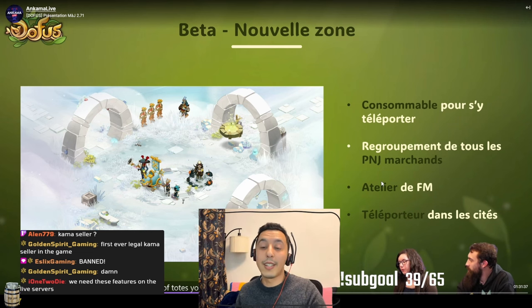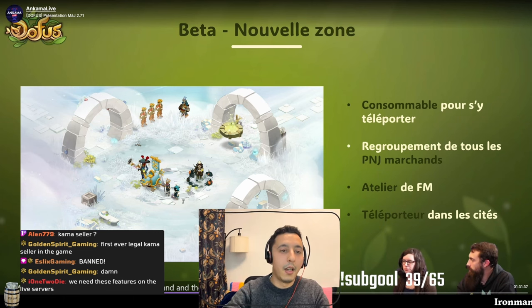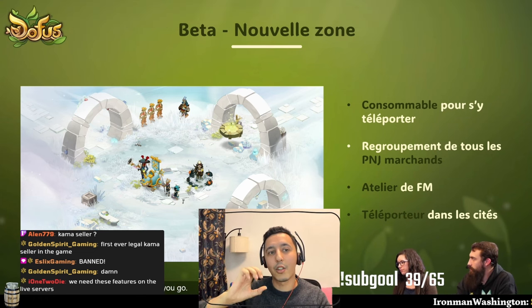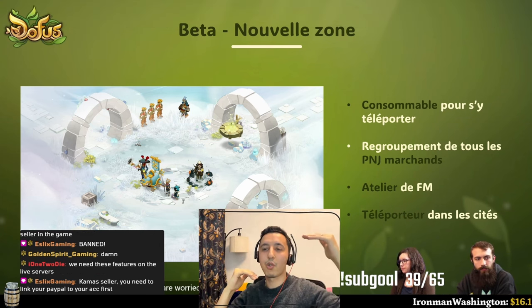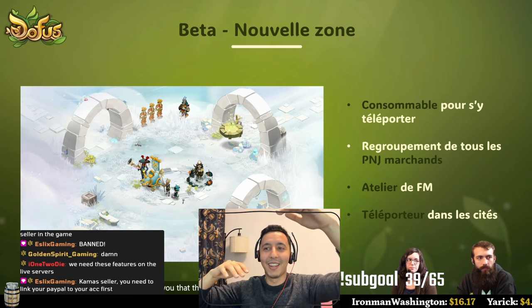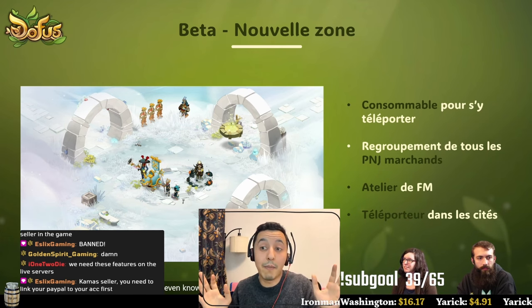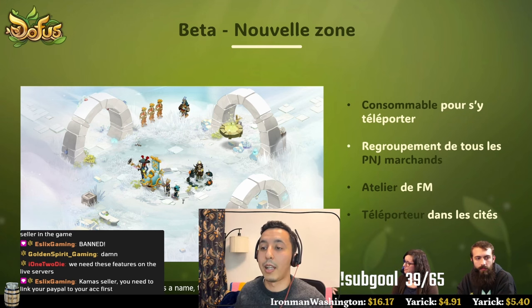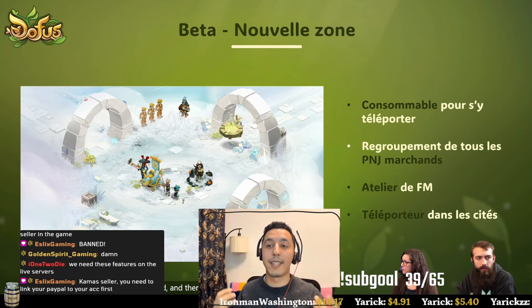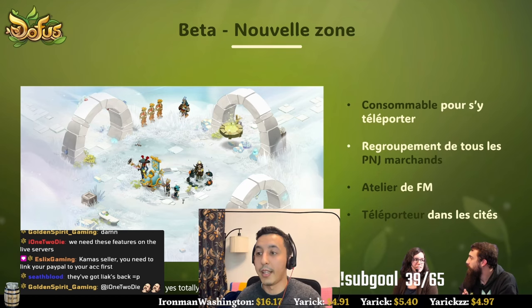This zone is instanced — which means if there are too many people, to avoid lag, new instances will be created in parallel to the previous one. So you might not meet your friend even if you're both in the same area, because parallel copies are made to ensure capacity and fluidity, just like we did with Temporis. It's a zone you access by double-clicking a potion, and copies of the map form on their own — that's why it's called instancing.